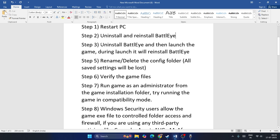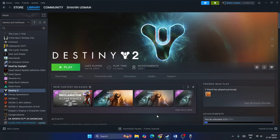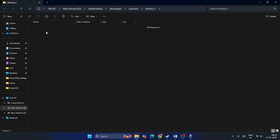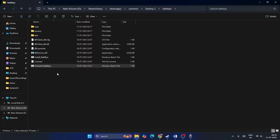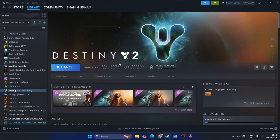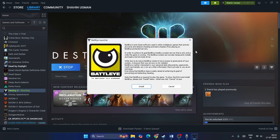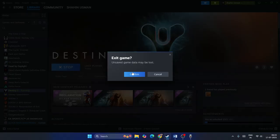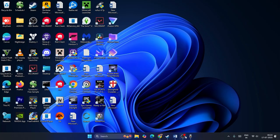If that's not working, uninstall BattlEye and then launch the game. During launch, you'll get a pop-up saying 'Install BattlEye.' Go for Install BattlEye, accept the agreement, and it says BattlEye will be installed in the background — go for Yes. Once it's successfully installed, check the game.